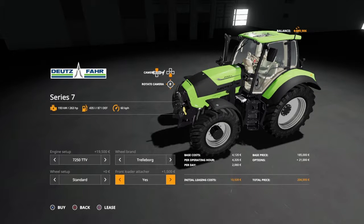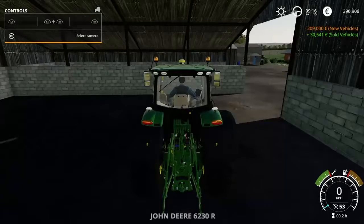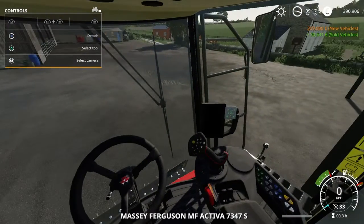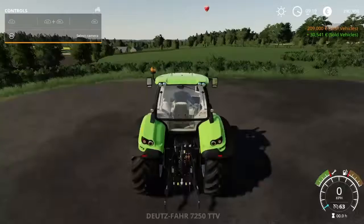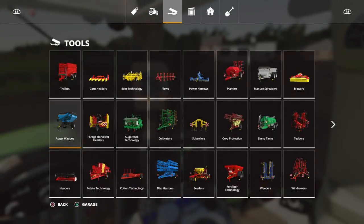I'll go with white tires on it, and just keep the front loader on it — why not. Oh hold on, is that nearly our fuel? That's tricky.